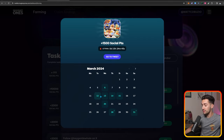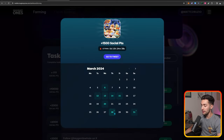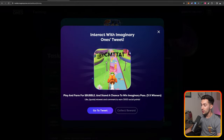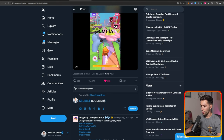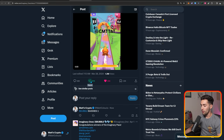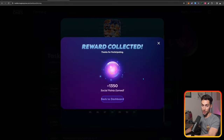You can actually go back retroactively — for example, clicking on March 6th, you can go to the tweet and still collect rewards. Dates with little dots on them are ones I haven't completed yet. Clicking March 28th, it wants us to go to a tweet, like it, comment 'bubble buddies,' and give it a retweet. When you come back, you can still claim that 3,000 social point reward for doing it retroactively.